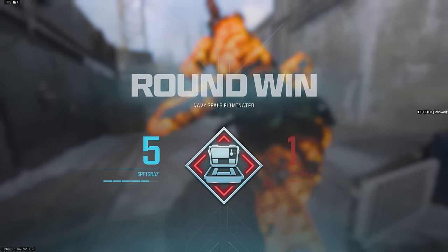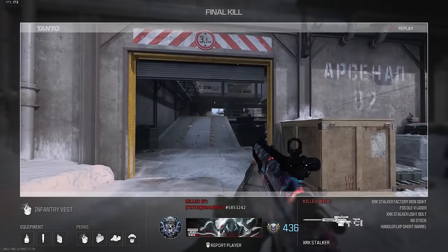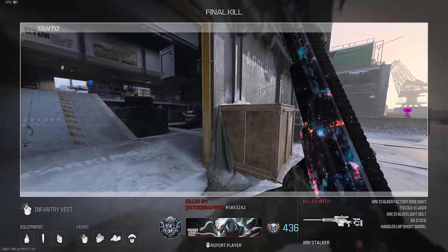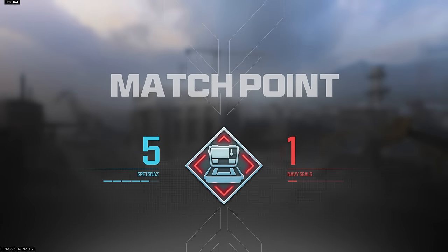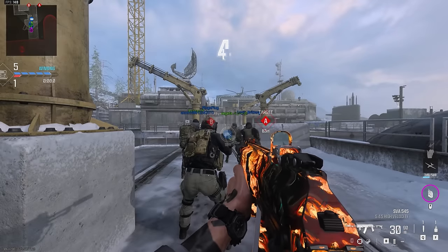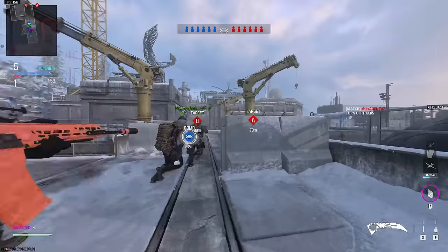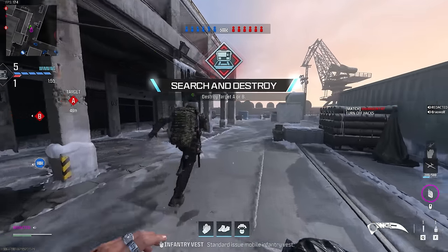Now these people are gonna think we're hacking - they're gonna put in chat 'turn off your hacks.' No one's hacking on our team - we're just dominating this team. A full team of 450s and we're dominating this lobby because we're playing some really good Call of Duty and playing as a team. We don't really need communication - it really helps that I'm able to slay everyone while they're able to play the bomb and just play defense. Turn off hacks - there it is in the chat right there.